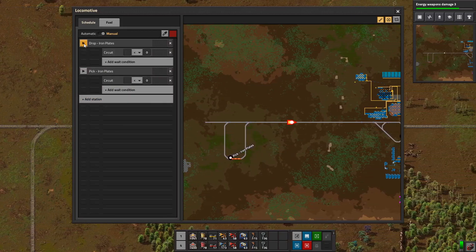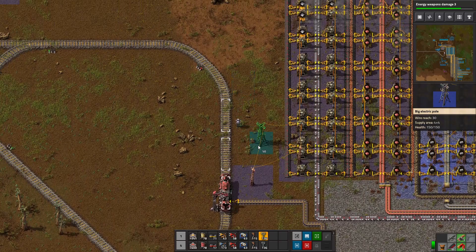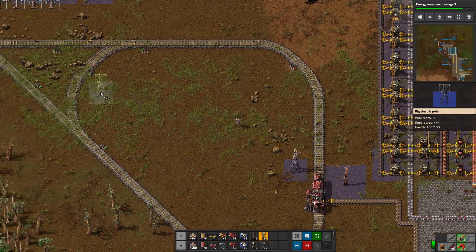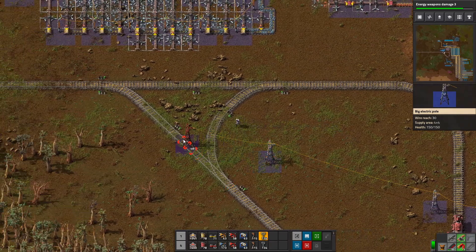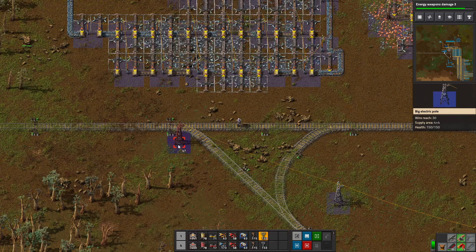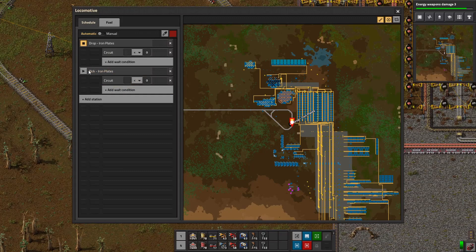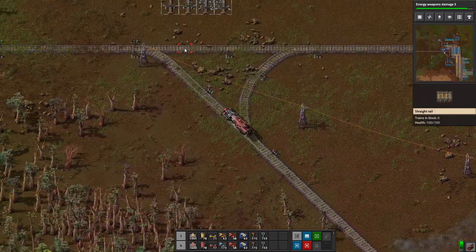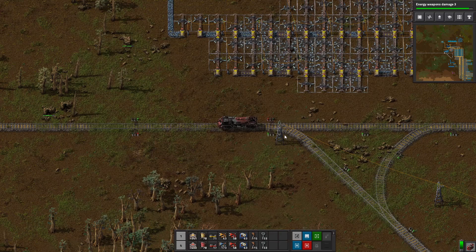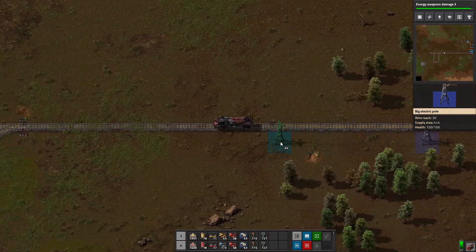I can go into manual mode and drive him forward, and once we get on the main track I can say go to Drop Iron Plates and he'll go the way he wants to go. The reason I came back is because I want to run a line of power poles over to the other base. So I'm going to put this power pole here and then put another as far over here as I can, then one more — I want it on this side for reasons. I'm going into manual mode just to get on the main line. I'm clicking and dragging a power pole because we need to run power out to this station.